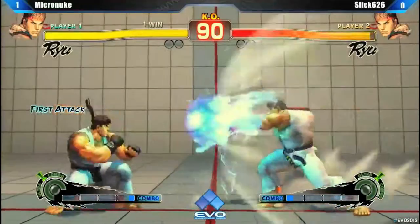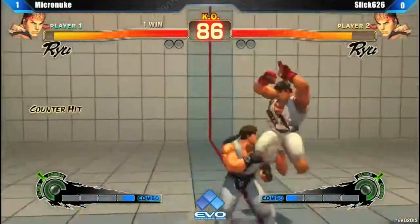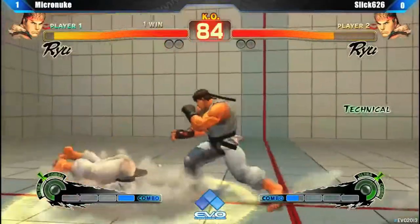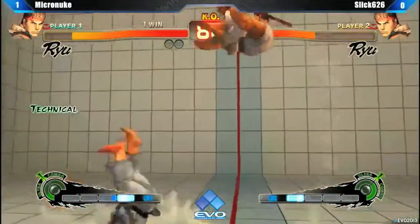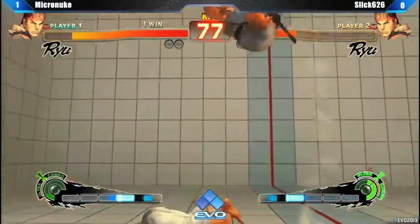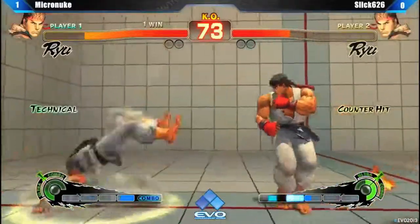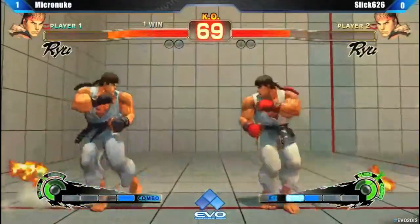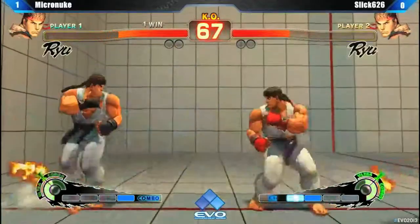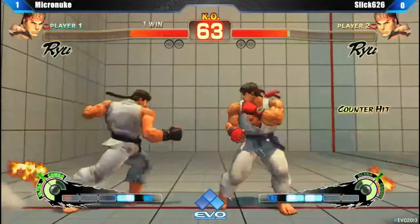This is a classic Dream Fighter right here. Many players' opinions, the best mirror match. Yeah, if I had to pick a mirror match, I would watch Ryu vs. Ryu. These guys are just trading — just a lot of tit for tat right now. I like what Micro Nuke tried to do — he tried to Tatsu over the fireball, which is possible, but you need to be preemptive. That could have been a Crumple, but Slick backdashed instead of letting it fly. He needed to let that rip.